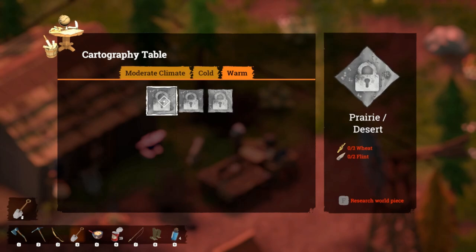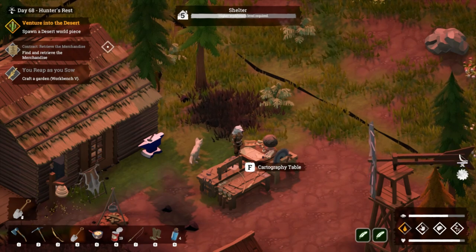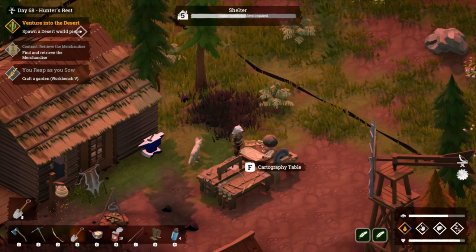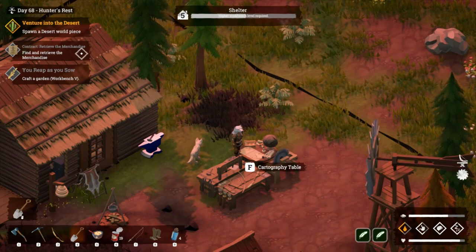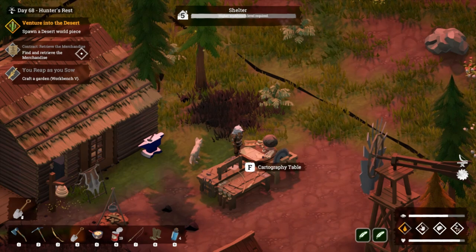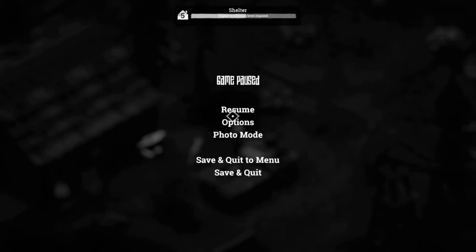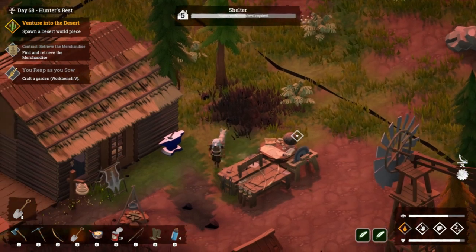There's a lot of prairie desert tiles. We do need to spawn a desert world piece, as we can see up here with our quests. I've also got a contract to retrieve and get some merchandise, and then I need to craft a garden.